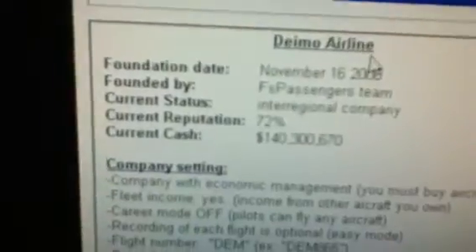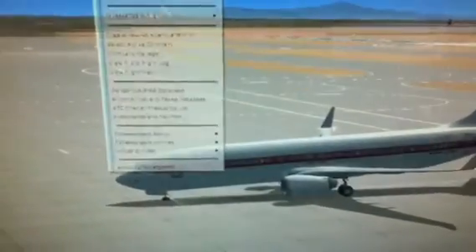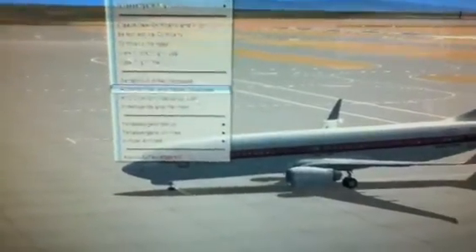You can click Select Active Company and obviously select your active company. KLM only has $70,000, but DMO Demo has $140,000, so I do that. You can also click Dangerous Area Database — that tells you all the areas where you can get shot down. You can actually get shot down, crash, and kill everyone on board.